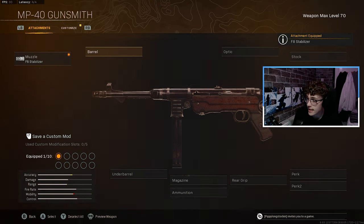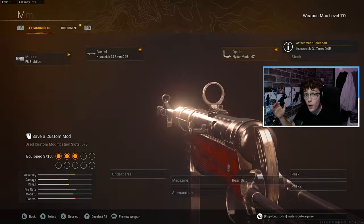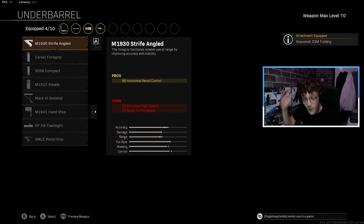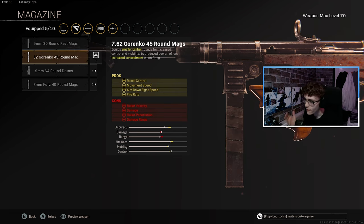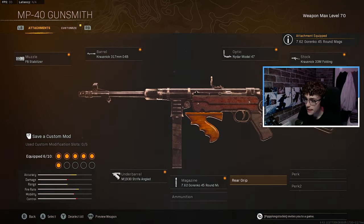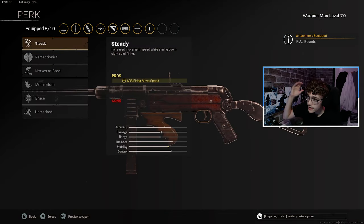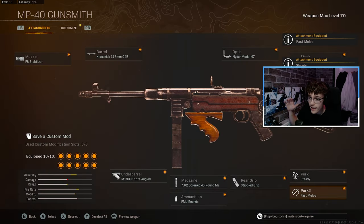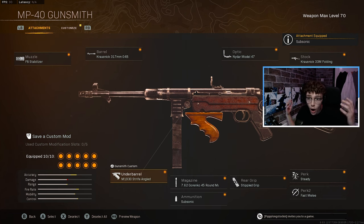On the muzzle, you want to be using the F8 Stabilizer. You'll see a pattern here — you want to be using the first barrel, the first optic, the first stock, the first underbarrel, and for the magazine, you want to be using the 45-round mag. This is the best ammunition for the MP40 so make sure you slap that on. You want to be using Stippled Grip Tape. I'd swap FMJ out for Subsonic actually, just so you can stay off the radar. Steady and Fast Melee round it out. And this is the best low-level build right here.